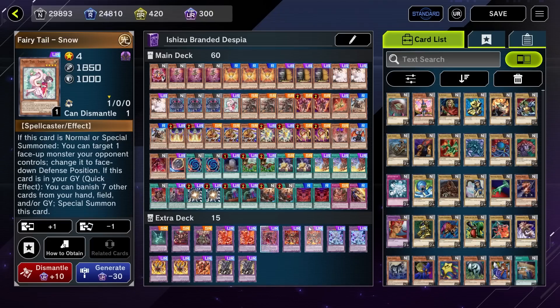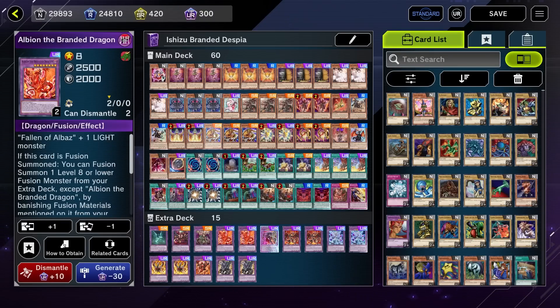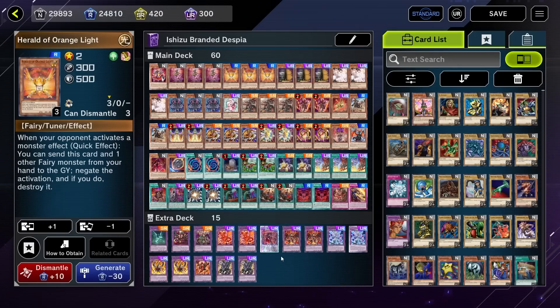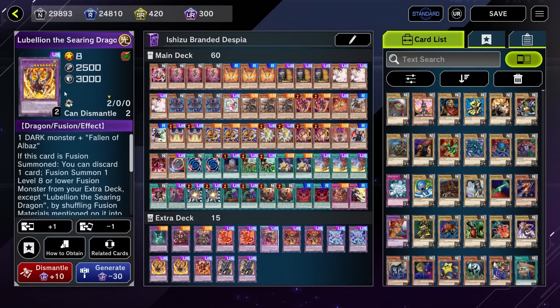As another light monster we of course have Fairy Tail Snow — good even in the 40-card variant, so we're naturally going to play it in the 60-card Grass variant. We're also rocking Nibiru as another potential light monster for Albion. And if you don't have either of those, we have the three Orange Heralds as well. Those are going to be our only light monsters, but it's all we really need — you only need a few light monsters to make Albion live, mainly for turn one plays.